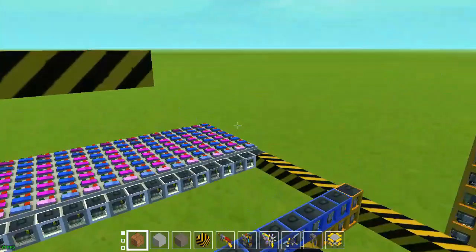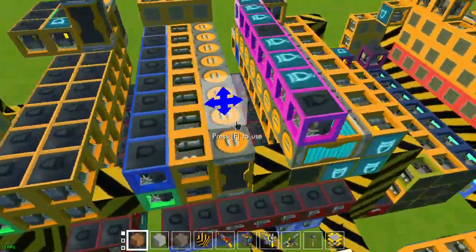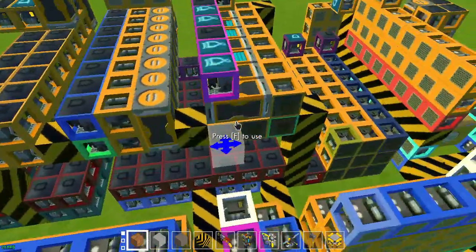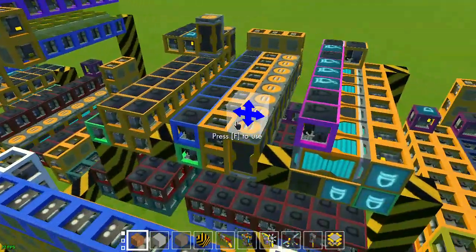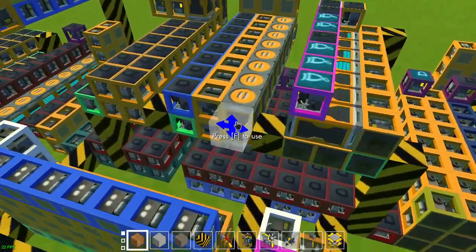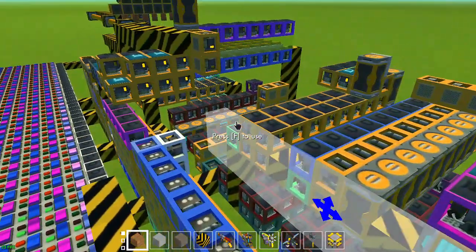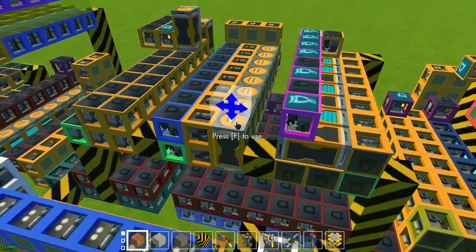What the computer also has is a whopping 256 bytes of timer memory, of course next to the 64 bytes of regular RAM in here. You can use it for all kinds of things, and it's all in here. It's terribly slow of course, because it's timer memory — but it works and it doesn't lag.